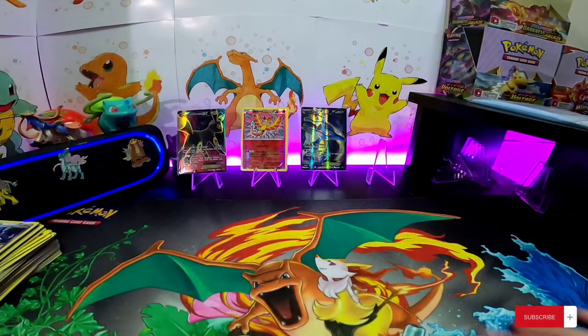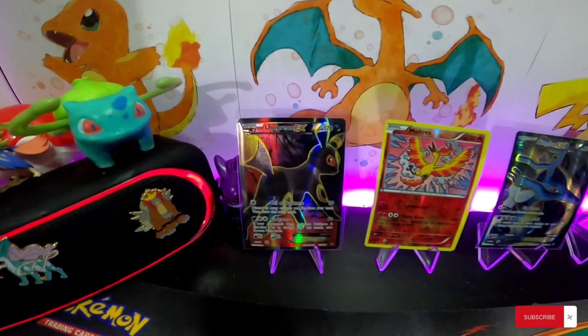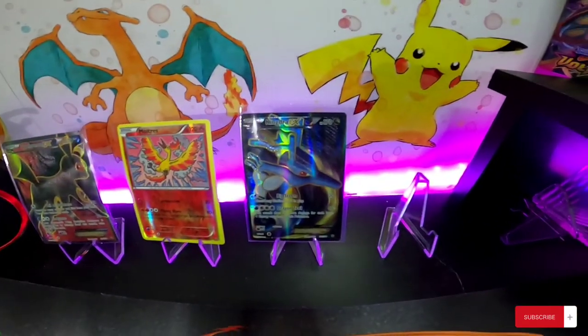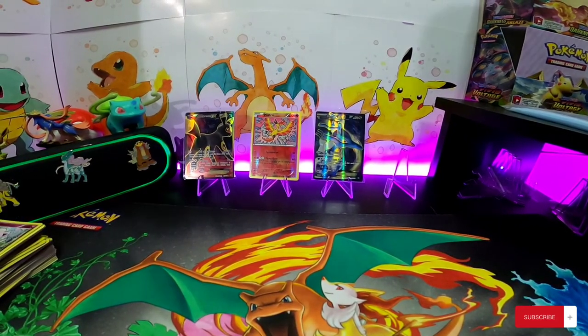Alright guys, so out of 12 packs I think we pulled pretty good here. We got the Umbreon EX, we got this cool Multi Race reverse, and we got a Kingdra EX. Two good hits out of 12 packs. Thanks guys — that was a Fates Collide opening. Catch you in the next one.